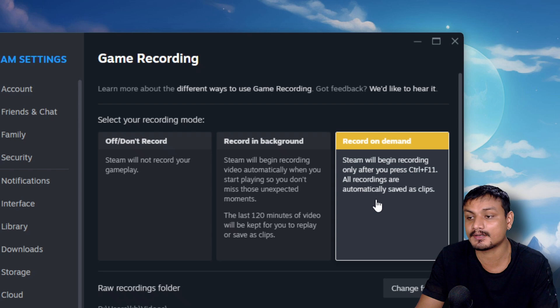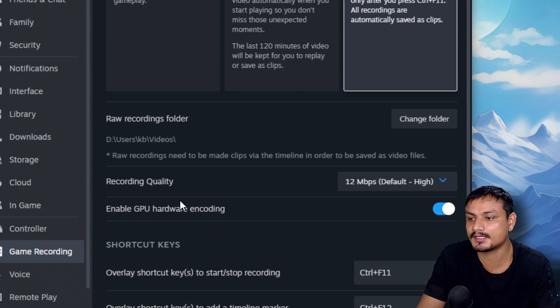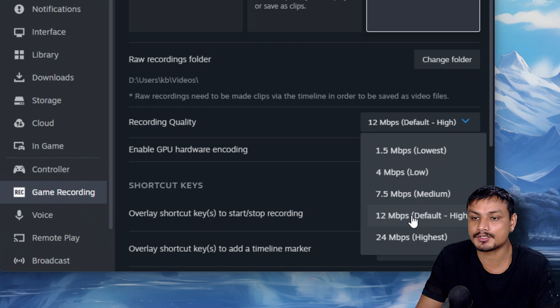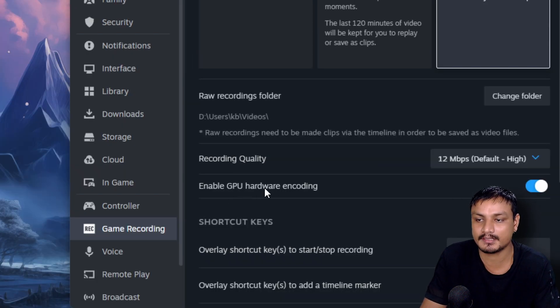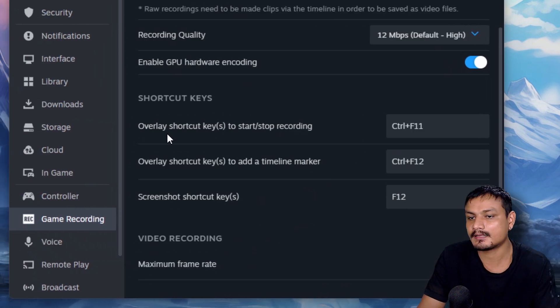We can change the recording folder to wherever we want to save recordings. We also have Recording Quality with a couple of presets — these are optimal presets for internet upload. 12 megabytes per second is the default and it's really good for 1080p 60fps. Going above that doesn't make much sense, especially if you upload gameplay videos to YouTube. Then we have GPU Hardware Encoding, which uses the GPU to record your gameplay — you should enable it.